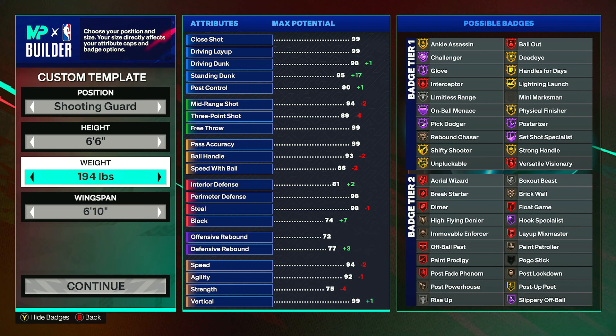Once you have all your attributes set up like this, as you can see it's a very good all-around build. Click continue and you're going to get shades of Dejounte Murray, Doug Christie, and Alex Caruso. I'm not sure why it's giving comparisons like that for a 6'6" shooting guard — but this build in my opinion is very similar to Jalen Brown. Maybe setting it to small forward would have gotten his comparisons, but whatever.